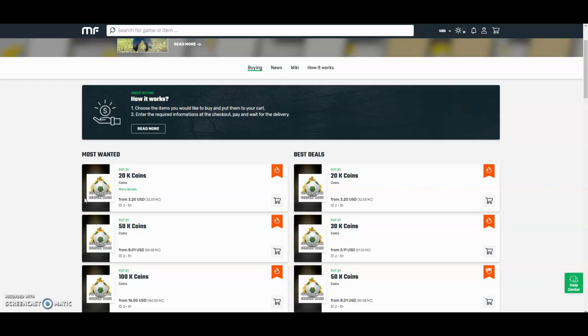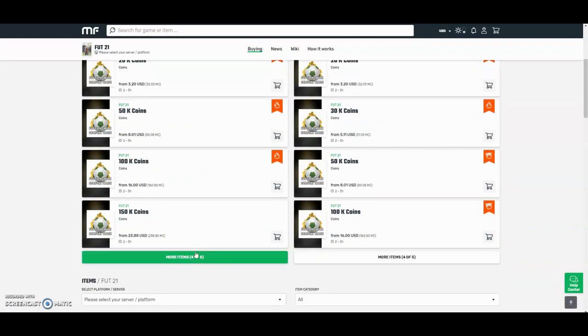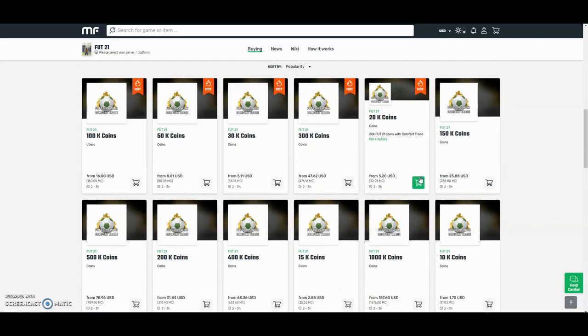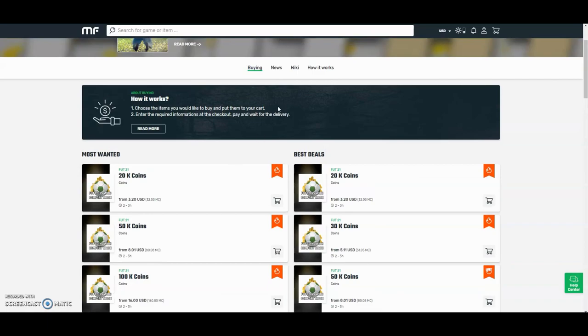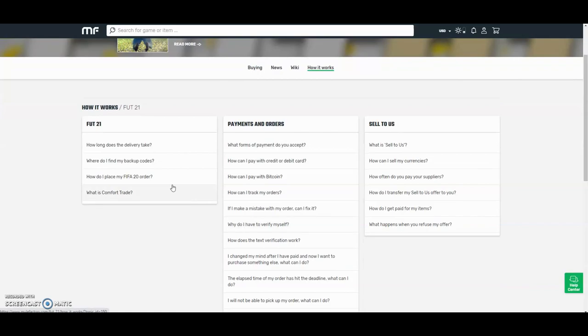Hey guys, check out MuleFactory.com and use the code OWENFIFA for a discount at checkout. They have the cheapest coins on the internet and they also do comfort trade which is 100% reliable. They do Xbox and PlayStation and as you can see by the prices here you can tell that they are definitely the cheapest out there. If you want any information on how it works, go on the how it works section. They also have 24 hour support and they'll be able to help you at any point during the day.